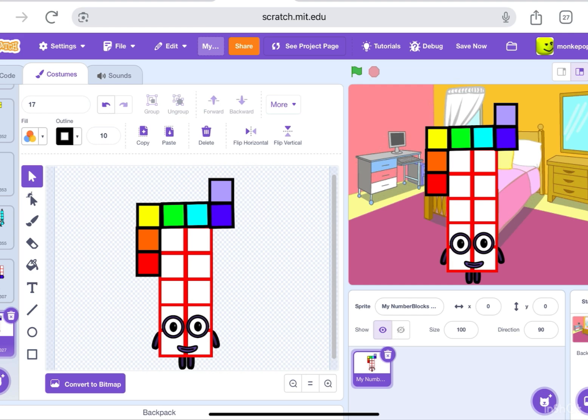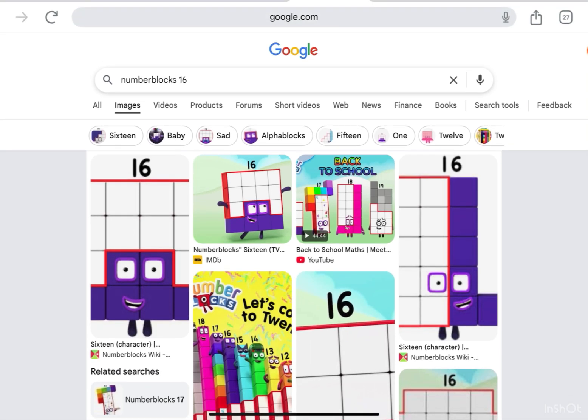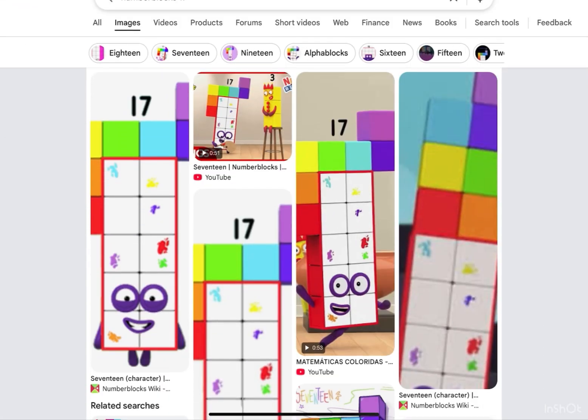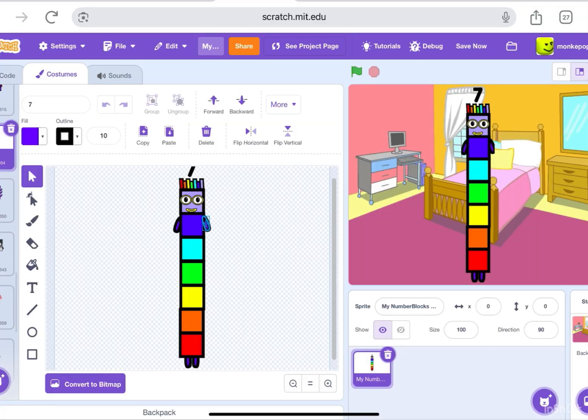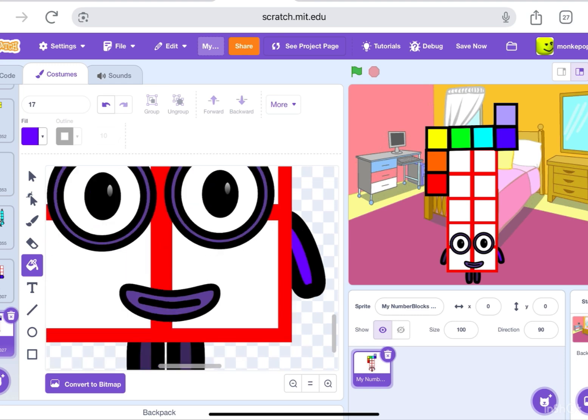Now we're going to another tab to see what seventeen looks like — the limbs color and the face color. Last time I searched up sixteen to look at the limbs and face color, so now it's time to search up seventeen. It's some kind of seven limb color and I guess it has the same color as the limbs. Okay, we're just gonna click on here.